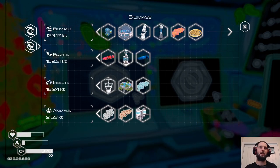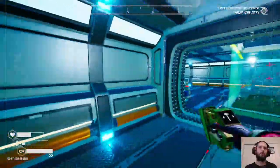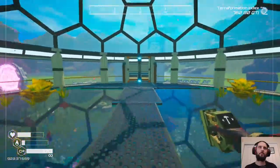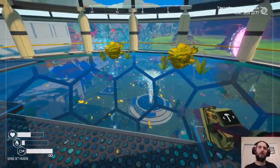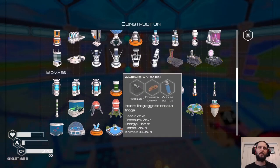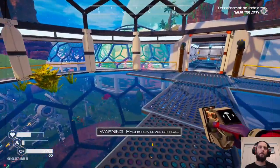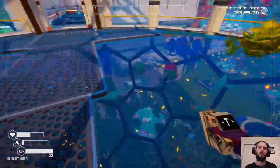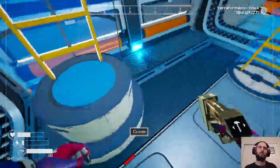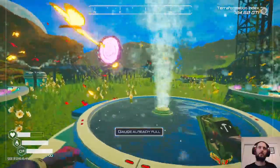I'm satisfied with that for now — we're at a pretty good spot. Let's go to our aquarium and see all the life that we have. It'd be nice if you could build a butterfly farm or an amphibian farm inside the aquarium — I don't think you can but that would be kind of nice. My hydration level is critical — can I drink this water? No, well that's a bit rude. I'll just have to drink from my fountain instead.